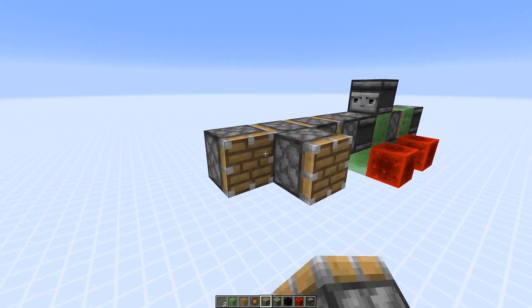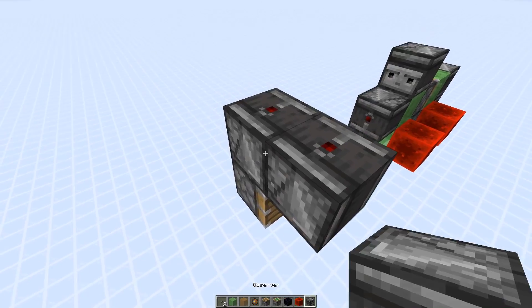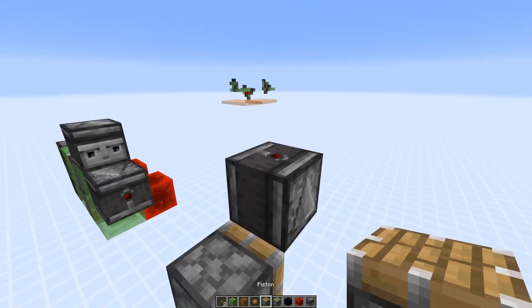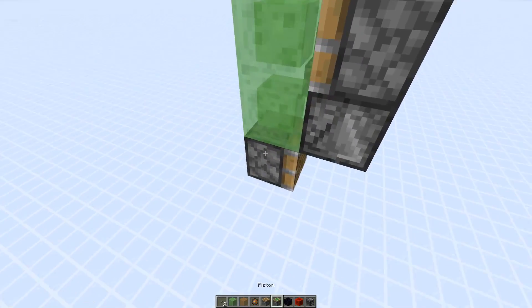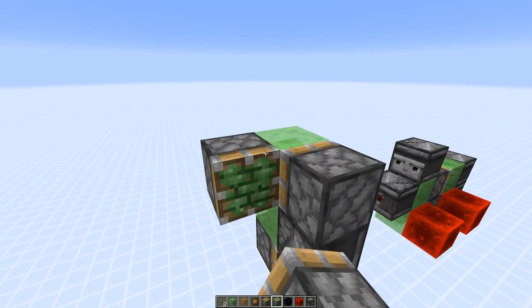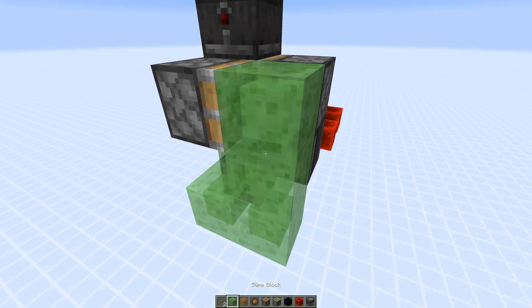We're going to go out a couple of blocks and place down a normal piston that faces this way. Here's an observer pointing up and a normal piston facing this way, with some slime blocks connecting to the piston below. Then a sticky piston here, an observer that powers it, and we're going to add four slime blocks like this.